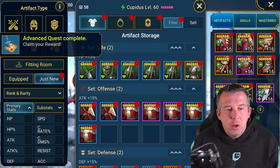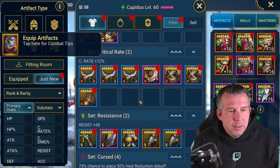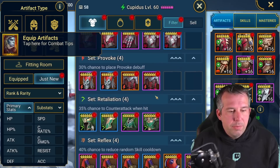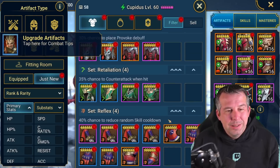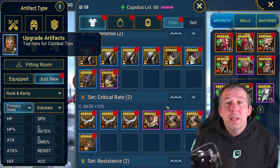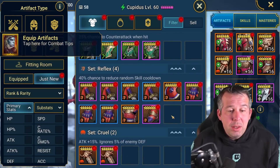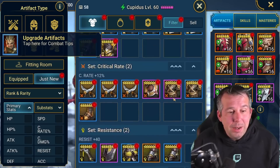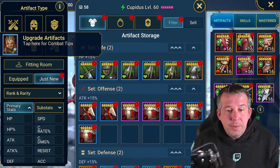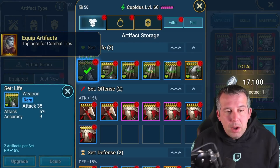Looking at the results: six pieces of life, seven offense, eight, seven, five, five, four, four - honestly it's not that good. But I was only keeping six star items, so maybe there were a lot more five stars instantly sold. For my account I'm really after six stars, so we're already down to only 10 pieces to look at. Life gear and offense gear are literal instant sales for me - just not good gear sets.